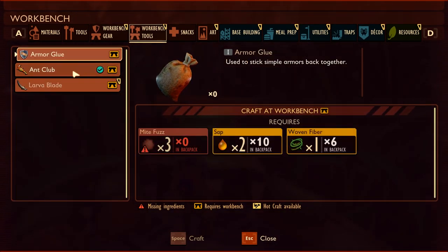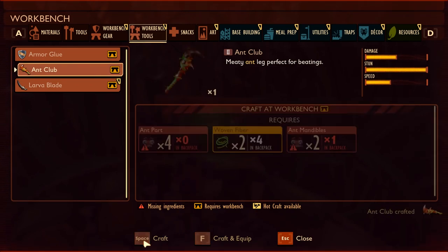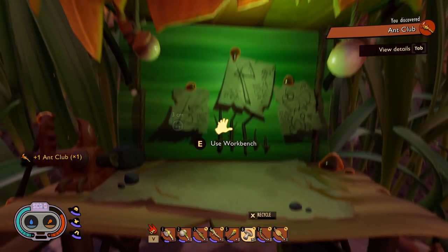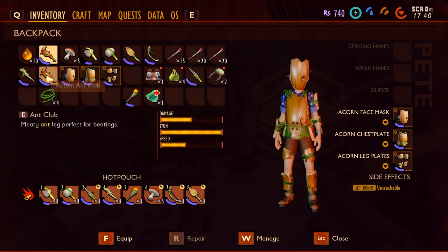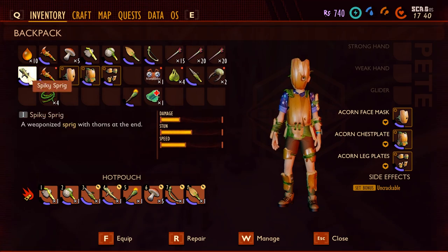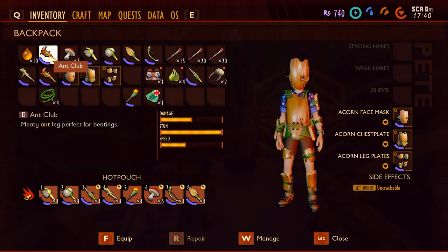Then go back to your base, you need a workbench. Go to workbench tools, click on ant club, you've got all the parts - craft - and you've made yourself an awesome ant club. I'll just show you the difference between all the damage and stun. The bars in the middle - the rotten ant club and spiky sprig are identical, but it's a huge jump for the ant club.